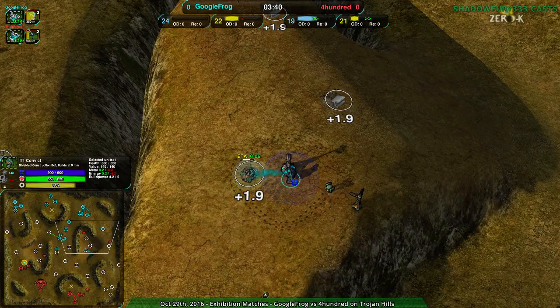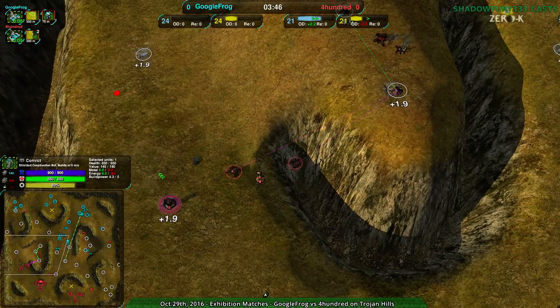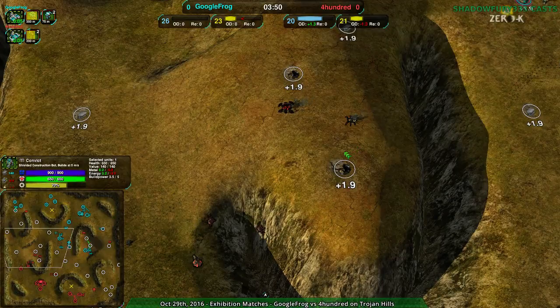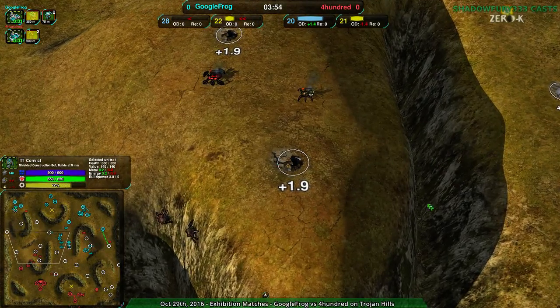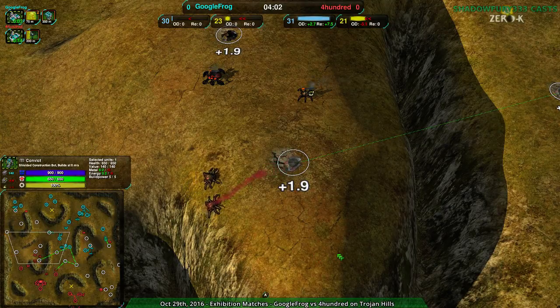Google Frog actually wrote Circle Guard so it kind of makes sense they'd use it since it was their feature. I'm pretty sure you hold Alt while holding guard and then whatever unit you have it centered on is the unit that you're having your unit circle around. Either that or Alt was the one where you guard from a specific heading — like always guard from the eastern side — and then Control was Circle. I don't remember exactly. This is probably why Circle Guard isn't used that much.